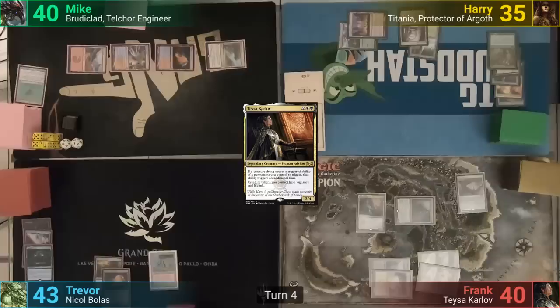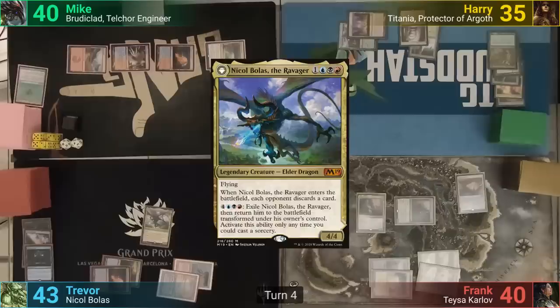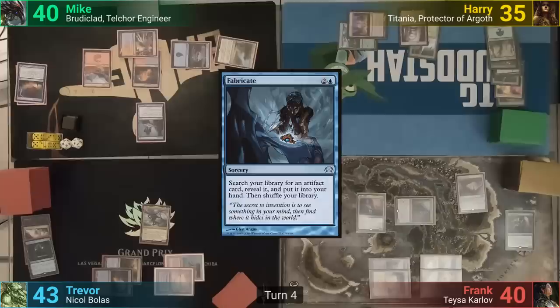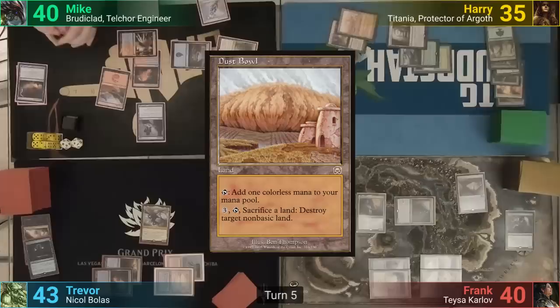Frank plays a Swamp and brings out Teysa. He moves to combat, hits Harry with Ili, and passes. Trevor draws and plays an Underground Sea. He taps four for Nicol Bolas Ravager, who enters and forces Trevor's opponents to discard a card. Trevor passes. Mike plays an Island and taps enough for Fabricate, tutoring for and revealing his copy of Proteus Staff.